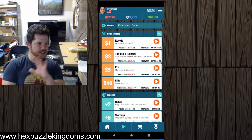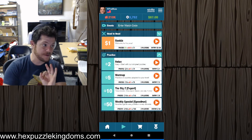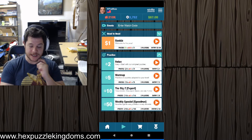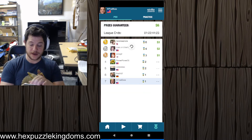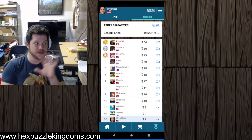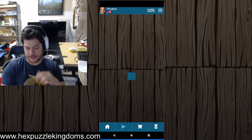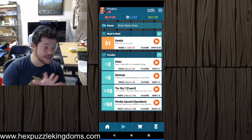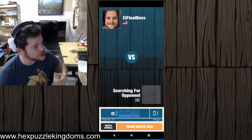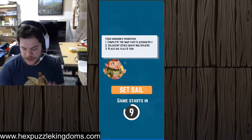So essentially these are all the types of games. There are cash games — if you get good enough you can play for a dollar, bet a dollar that you can do better than somebody else. There's a league where the people who win the most cash games get a few bucks, and the people who win the most for fun or Z games get a couple extra Z which lets them play those. I'm going to play a practice game for this demo and walk you through some basics. Check us out at HexPuzzleKingdoms.com or join our Discord.